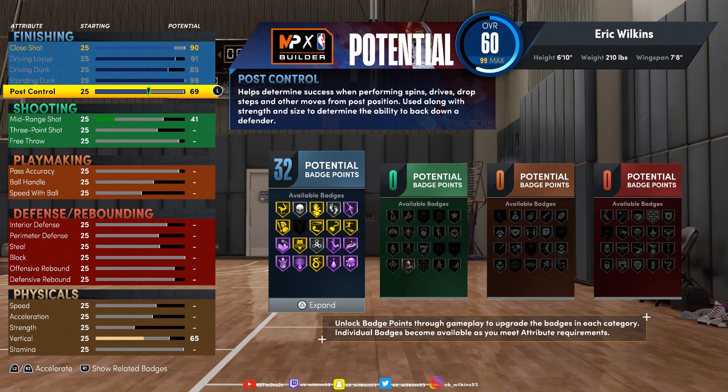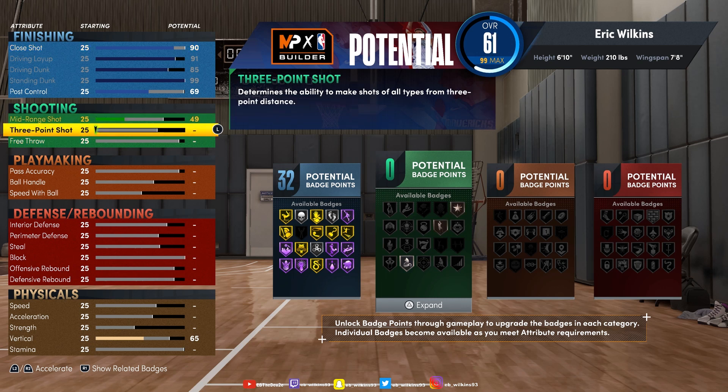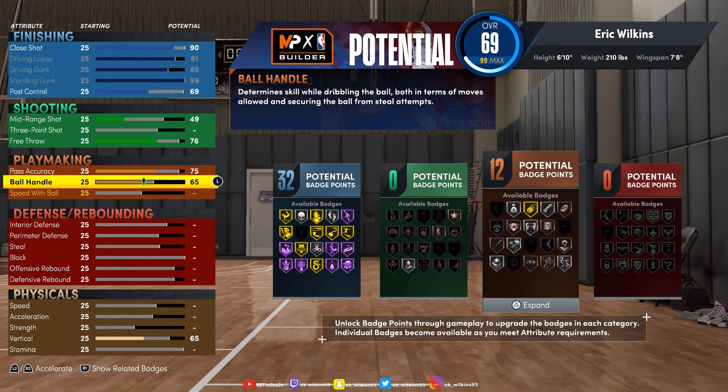We're gonna get that Hall of Fame post riser one way or the other. Post control we're gonna set to 69. We're gonna leave shooting alone because Giannis really ain't a shooter — I said 49 on the attributes. We left threes alone. This is a Giannis build so we got to focus on defense and finishing. I gave him a 76 free throw and 75 passing — he's pretty decent at passing.